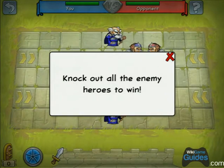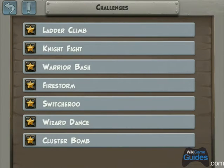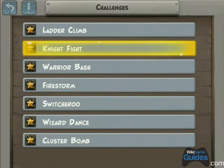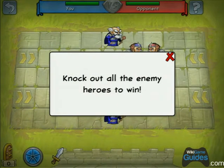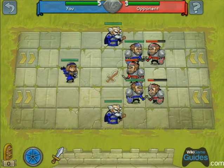They get progressively harder. The next one is called Knight Fight. A good tip when you're starting these challenges is to hold your finger down on the screen so you can see how much health each of the guys has. You can see the guy on top has more health than the guy on bottom.